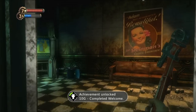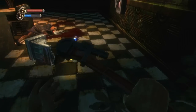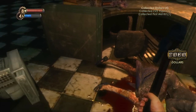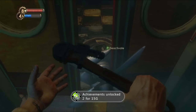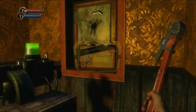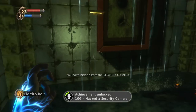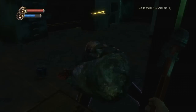Next up was the Medical Pavilion and in my opinion this is the second best level in the game, providing a pretty incredible introduction to the full extent of the madness waiting for you in Rapture. A handful of achievements followed quite quickly, unlocked by completing a hack, hacking a security bot, a vending machine, a turret, a safe, and finally a security camera. There's also an achievement for completing 50 hacks so from this point on I was pretty much just hacking everything I came across.